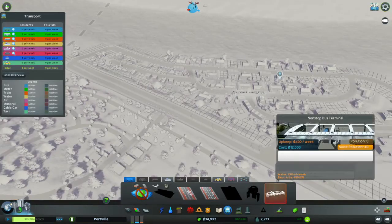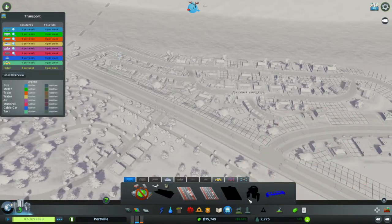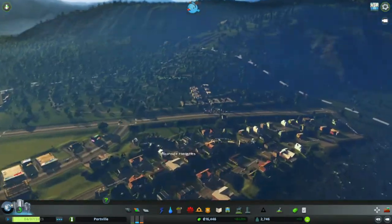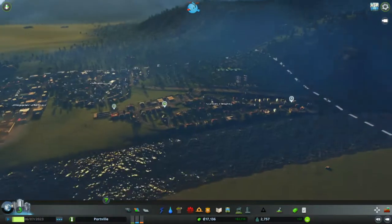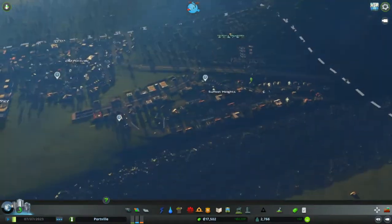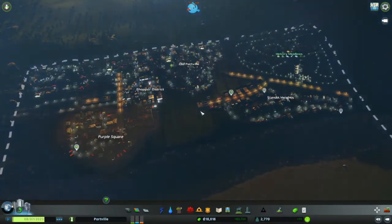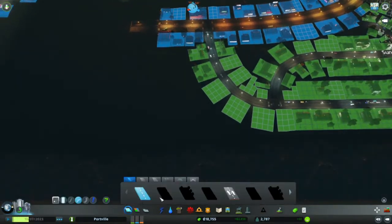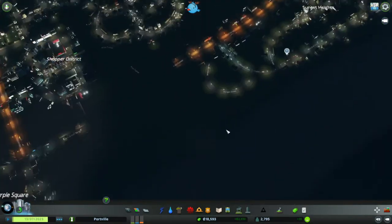There's a non-stop bus terminal — I think this is an asset I have. I do have a lot of assets going on. I would list them all in the description like I have with mods and DLC, but there's a lot of assets now so I can't really list them all. Bit more commercial — easy peasy.